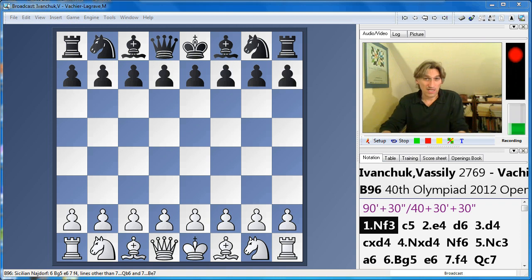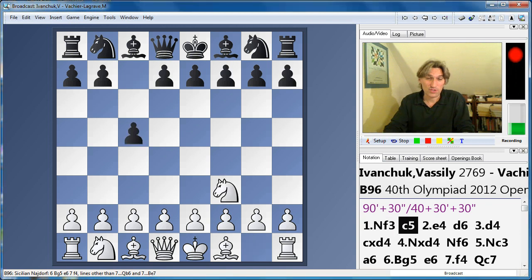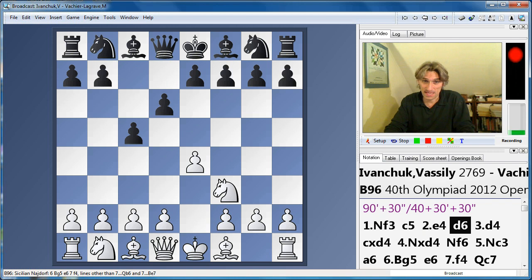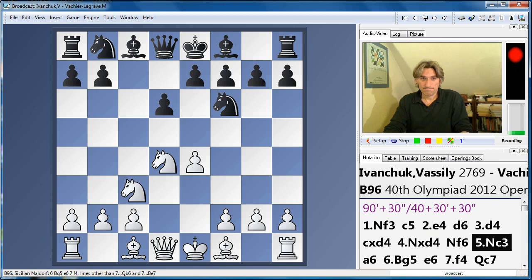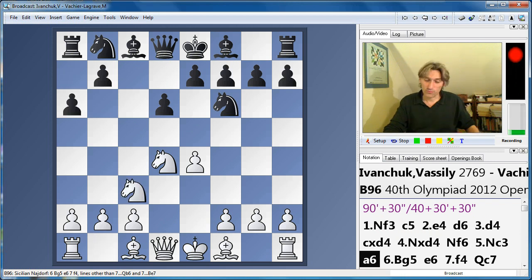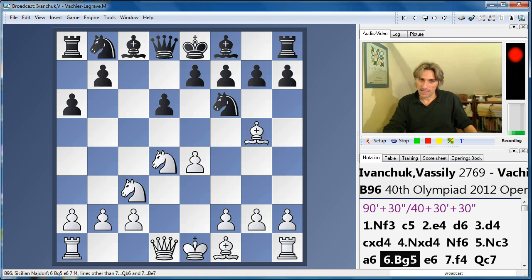I gave a clip earlier in the tournament where Ivanchuk was going for the win but finally self-destructed. Let's see what happens today. It's a Sicilian Defence, the Najdorf variation — one of my favourites with black. And Ivanchuk played perhaps the most uncompromising variation: Bishop g5.